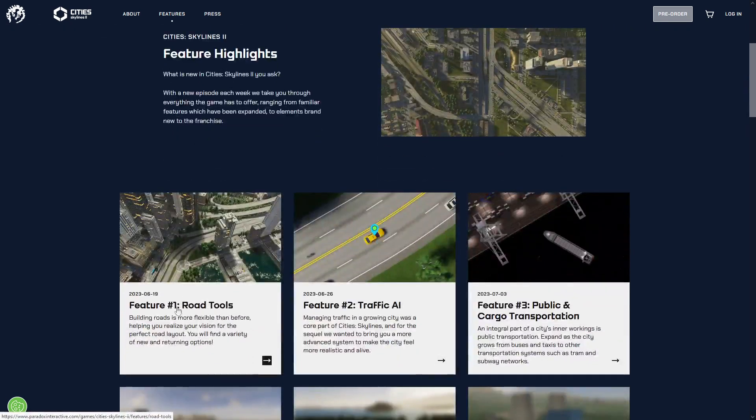The first video we saw was talking about the road tools and how you draw roads now, which is going to be so awesome. The second one, which is probably my favorite of the two so far, is Traffic AI — how traffic is going to work. They're not just going to pick the shortest distance and sit there in traffic. They're going to evaluate the route they take. If it's backed up, they'll make a new route — basically a built-in GPS inside their vehicle, which is super awesome, plus a lot of other things.